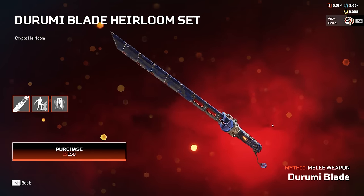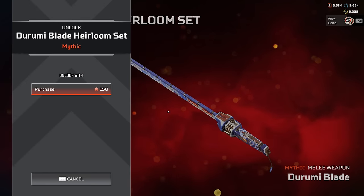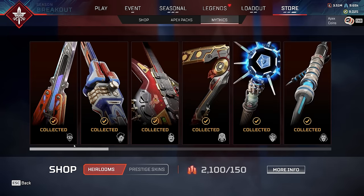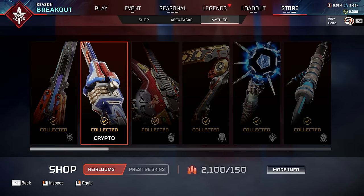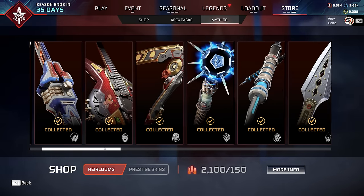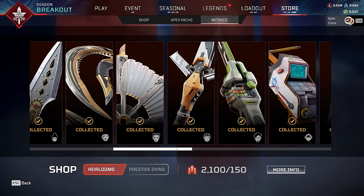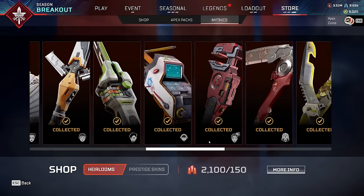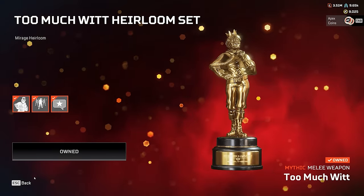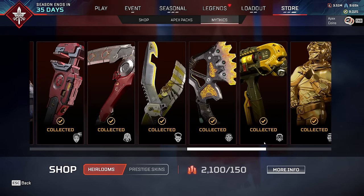Crypto's recolor heirloom honestly looks pretty cool, kind of like a koi fish in some aspects. I love it - I think it's nuts. I don't really play crypto much, but heirlooms are heirlooms, we take those. Now I officially have every heirloom in the game: Octane's recolor, Crypto's recolor, Fuse's, Revenant's, Horizon's, Ash's and so on. I won't go through them all, but you can see I own every single heirloom in the game, from the most expensive to Mirage's silly half-wit looking statue.